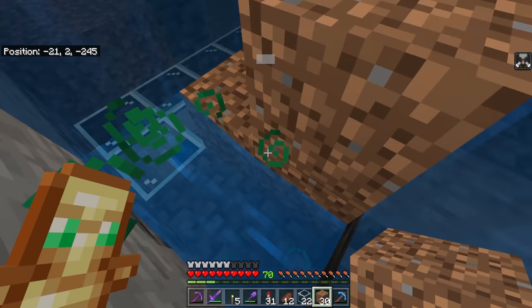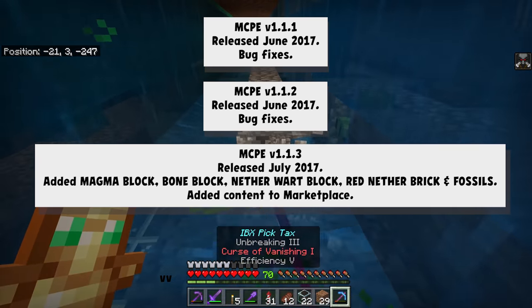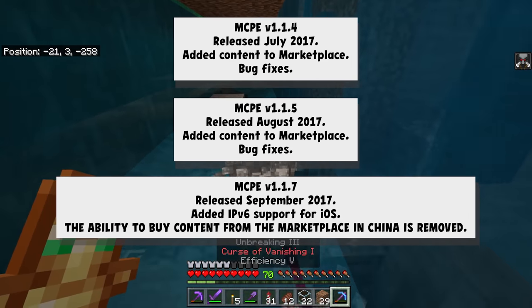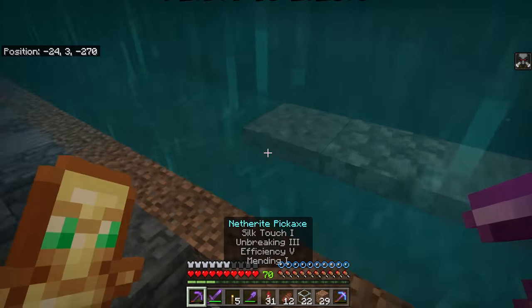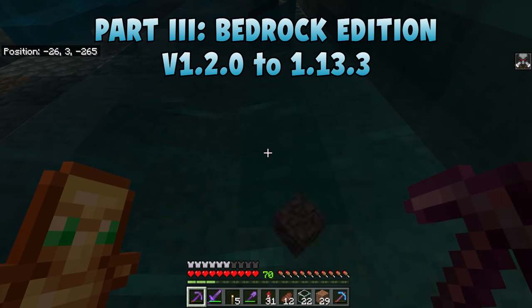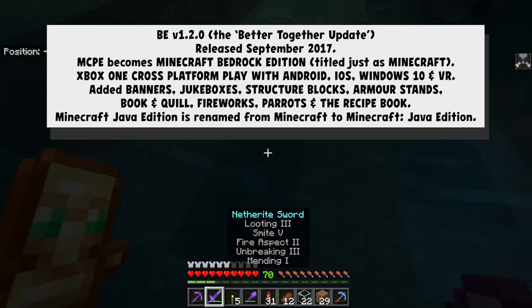If you look at 1.1.1, 1.1.2, and 1.1.3 you can start to see that as well as bug fixing they started adding content to the marketplace. But what's about to happen is perhaps the best-known update of all time, because it's when Minecraft Bedrock Edition officially is birthed as the official name — they stop calling it Minecraft Pocket Edition, and the Better Together Update is when that happened.